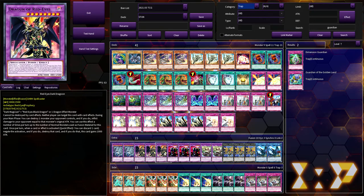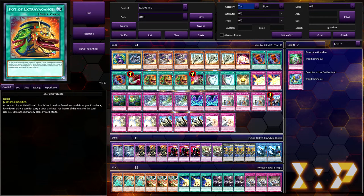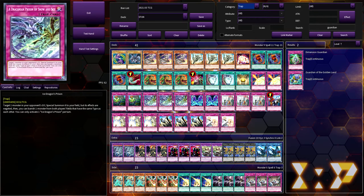If you're able to open Red Eyes Fusion with all back row, you bring out Dragoon, set three back row, leave a card in your hand — it's just incredible. It's like dropping an Inspector Boarder with four back row; it's just that good.